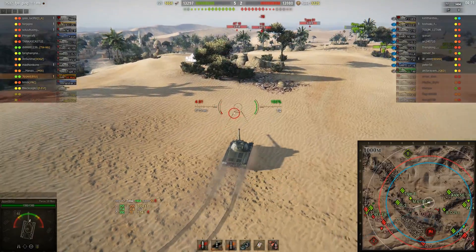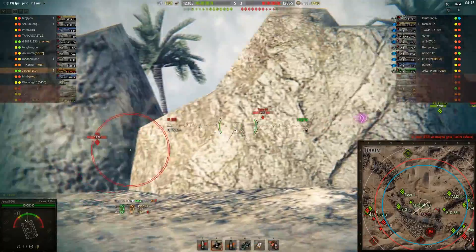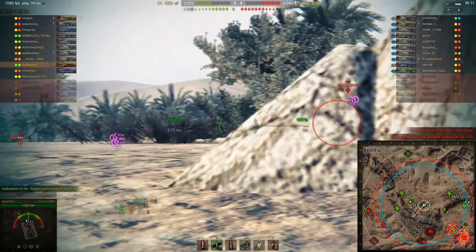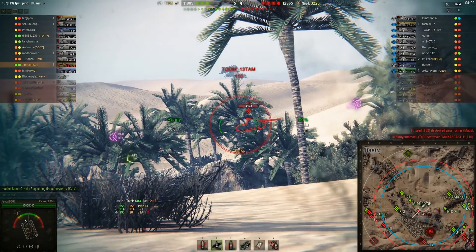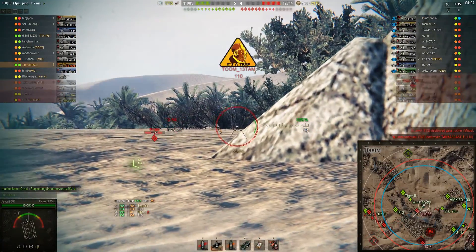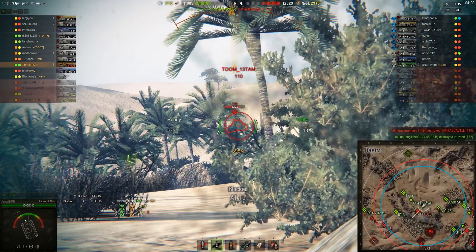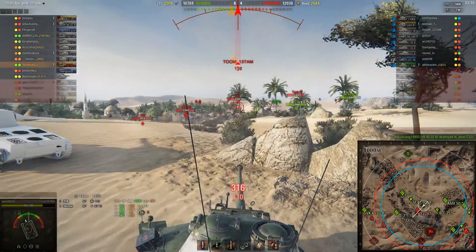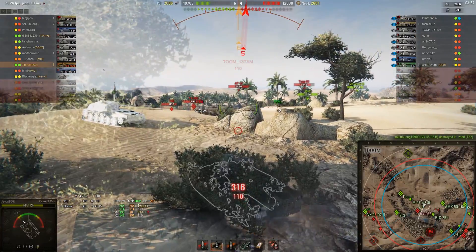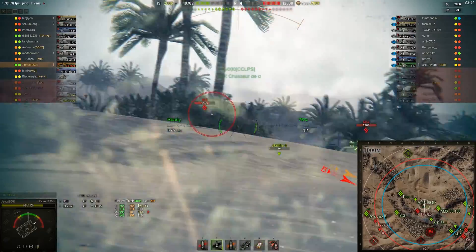Still working this ridge. The T-110E1 is out in the open, so I'm going to load APCR for higher penetration — about 236. At this range, to penetrate heavy tank armor it's kind of dodgy. You can't aim for the weak spot, so you just have to hope for the best. I get spotted here, managed to block a shot from the AT-15. I figure it's worth it to take a shot at the T-110E1. I'm not going to get many opportunities to catch a tank out in the open like that.